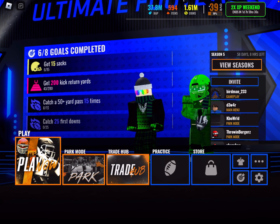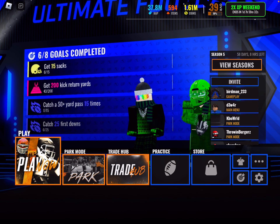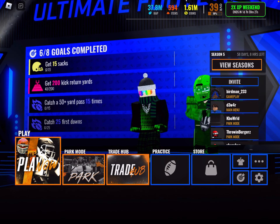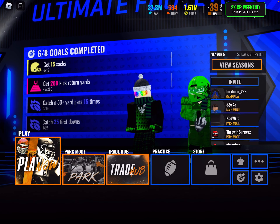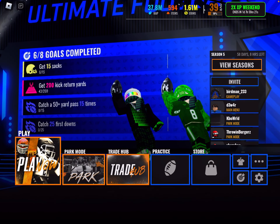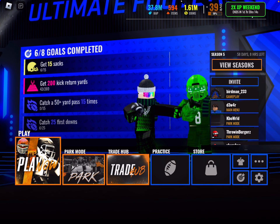Basically, what it did is it took the old menu and just compressed it all into one page, and it looks great. Everything from the old main menu is on here, just in more hidden spots. So we still have the gameplay button here, still have park mode, still have trade hub, practice hub. And then the store.